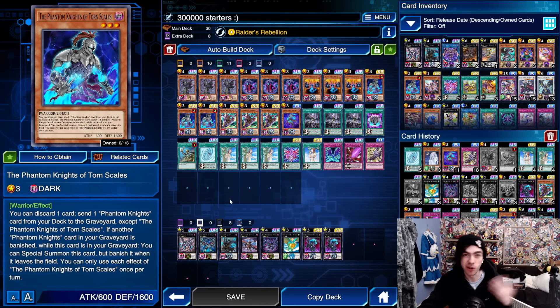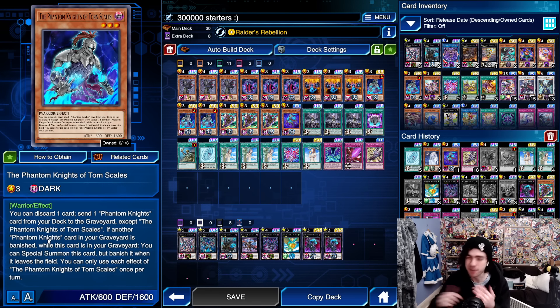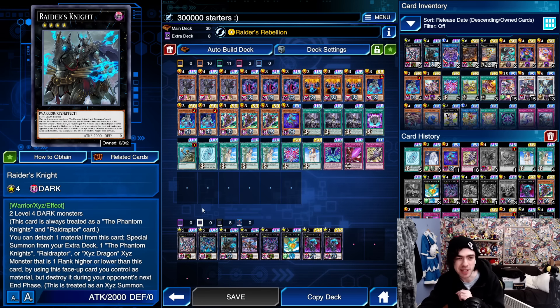This archetype has received 4 brand new cards to play with, starting with the most important card in the entire decklist: the Phantom Knights of Torn Scales. You're probably going to send this thing to the graveyard with your skill basically every single game, except the games where you open it — and even then sometimes you'll still want to send it to the graveyard because it plays around various effects if you have 2 of them, and you can summon it from the graveyard whenever you want thanks to its effect. You can discard 1 card to send 1 Phantom Knights card from your deck to the graveyard, except Torn Scales itself. If another Phantom Knights card in your graveyard is banished while this card's in the graveyard, you can special summon it back to the field, but banish it when it leaves. So on the field, you discard a card to send a card from your deck to the graveyard — and if you know Phantom Knights, they love being in the graveyard. Being able to clean up cards in your hand and send cards from your deck to the graveyard is a dream for this archetype. Additionally, when one of those graveyard cards is banished — which all your Phantom Knights cards do for their various effects — you can then special summon this card straight to the field. So it's an extender and a starter as well. An absurd card, and you're probably going to want three of it.